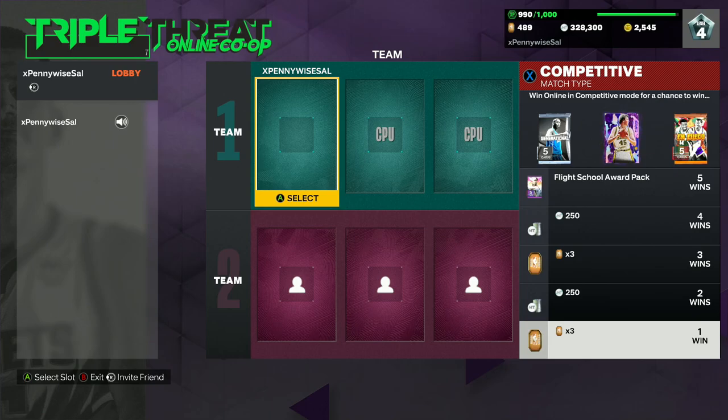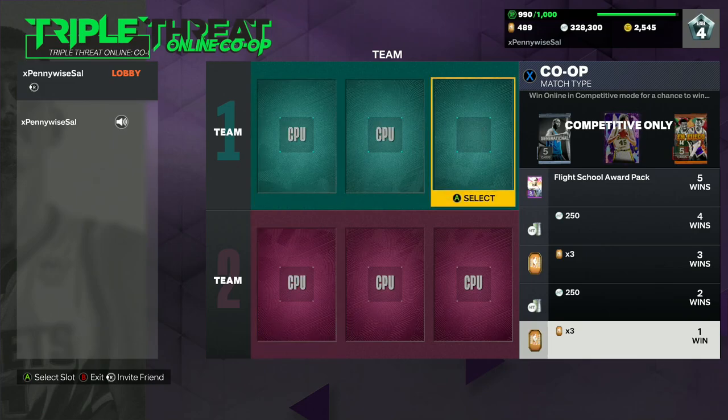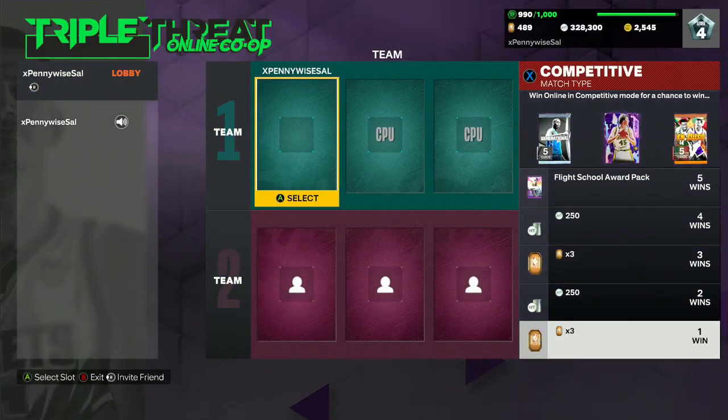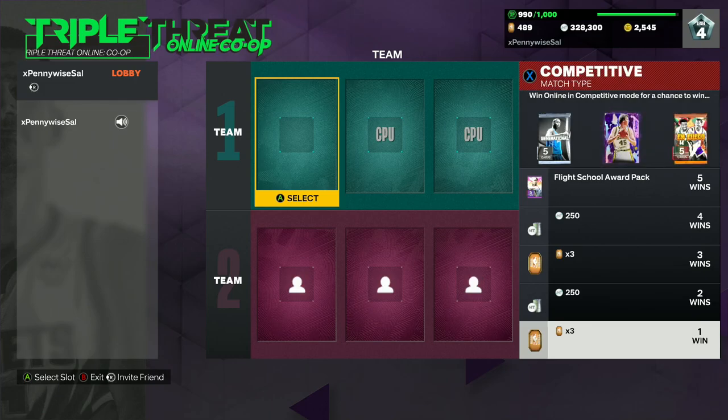Every time you get a win, you have a chance to open the vault — I call it the co-op vault. Every single time you play on the competitive setting — because there are two different settings in co-op: the offline co-op setting where you play with at least one friend against CPUs, and the competitive setting against real life players. On the competitive setting, you can get one of two packs, the new Fuego packs, the generational promo packs, and Rick Smith as well. Those are the three things you can get from the vault, and that's one way to get Rick Smith.